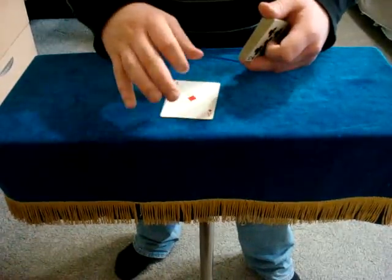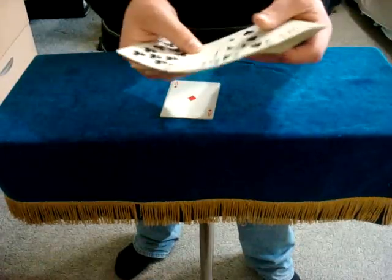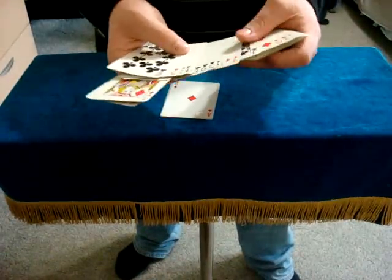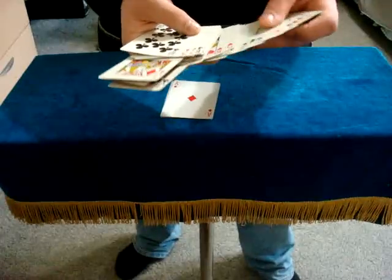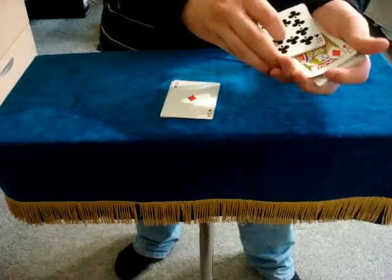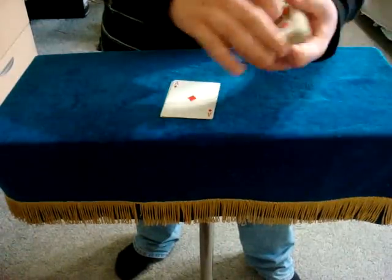And if there are jacks disguised as aces, it makes sense that the aces are disguised as jacks. That's one ace, that's the second ace, that's ace number three, and the fourth ace. So all four aces are disguised as jacks, and all four jacks are disguised as aces.